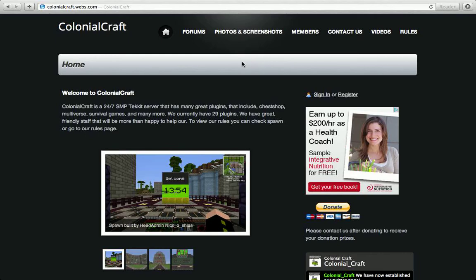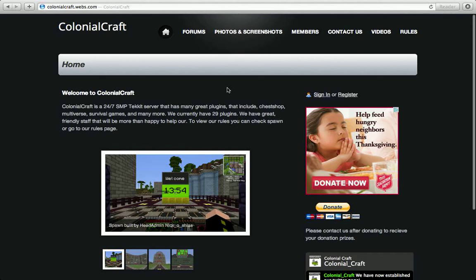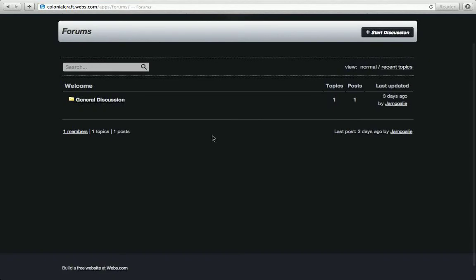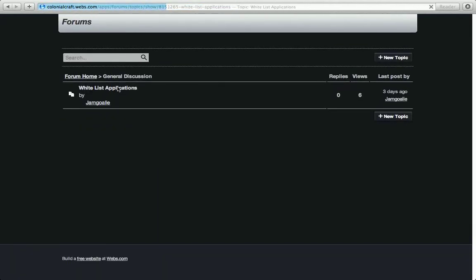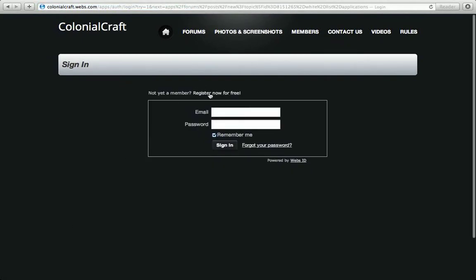What you're going to do is go to colonialcraft.webs.com, and you're going to show up here. Go to Forums, then General Discussion, then Whitelist Applications.